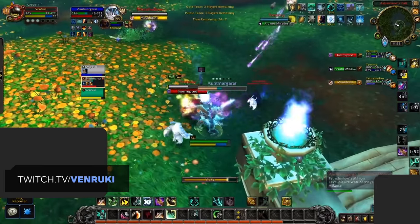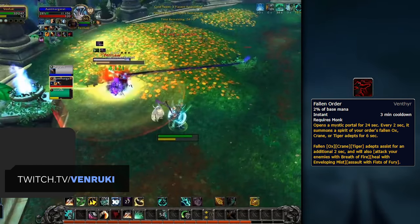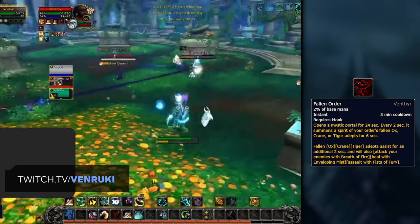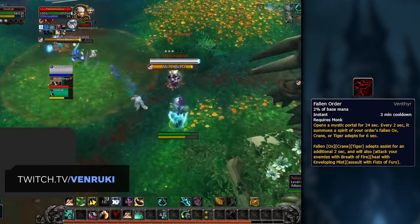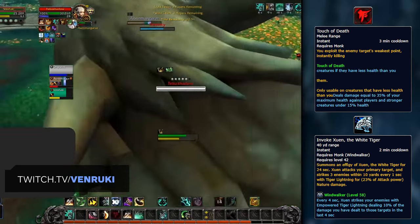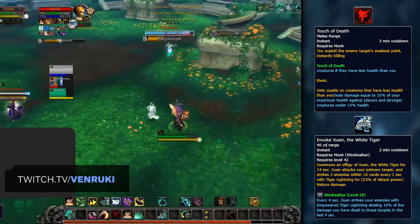But beyond those positive changes, we've also seen the introduction of several issues. First and foremost, Windwalker's damage without their BIS Covenant ability is looking to be incredibly low. Looking at their damage breakdown in shorter games, it's clear to see that Fallen Order is providing the majority of their damage. The change to bring Expel Harm as a baseline spell plays a part in this as well, as the damage component has been significantly reduced, leaving it doing less damage than even Tiger Palm now. Another potential negative is the reverting of Touch of Death to its old Execute mechanic — instead, Invoke Zuen has become baseline and has essentially replaced the old Touch of Death as your major offensive CD.